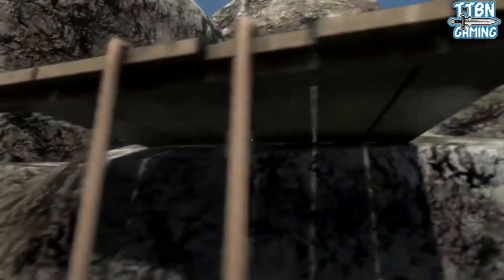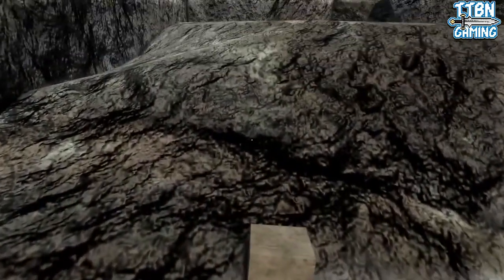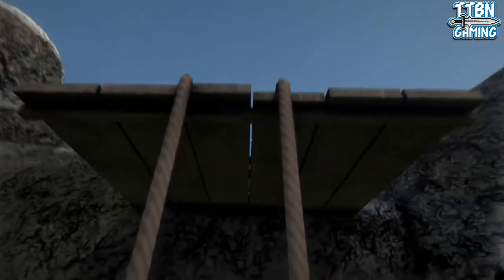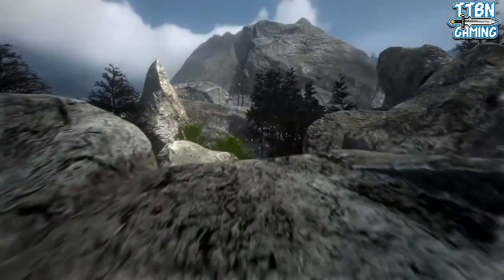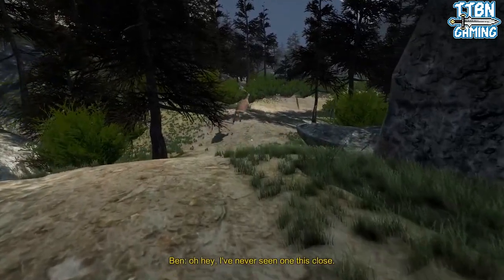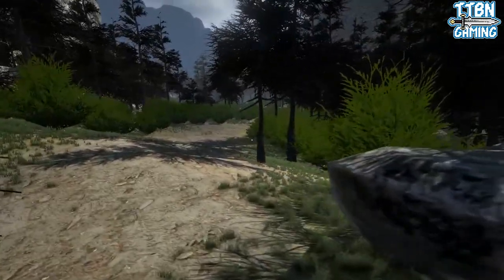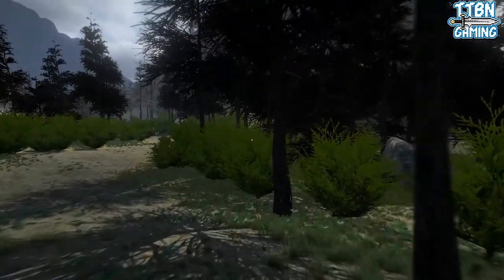I gotta climb up here, right? I really like how smooth the climbing animation is — just seamless, no hitching, nothing like that. A deer! All right, we can get some food. I've never seen one this close... wait, that's a messed-up deer. What is happening with your running animation, deer? Is something wrong with this island?